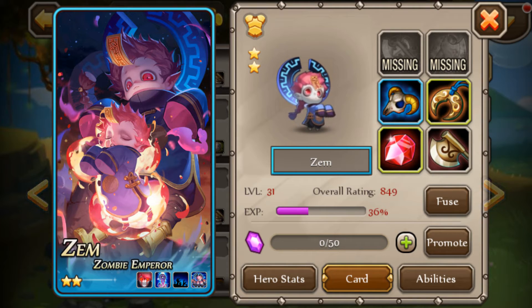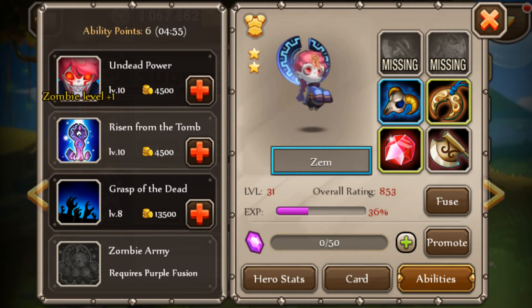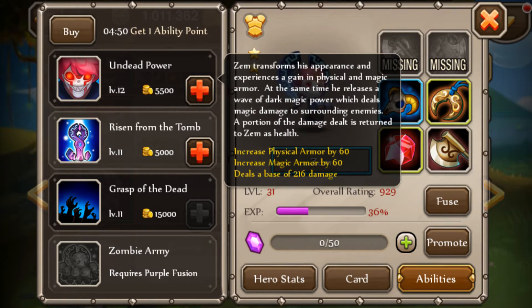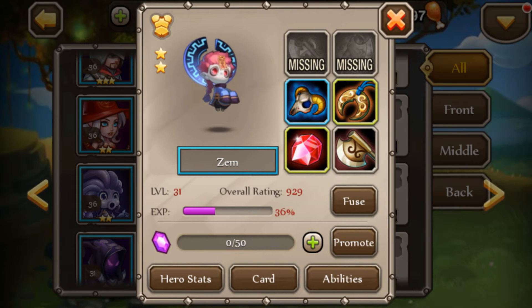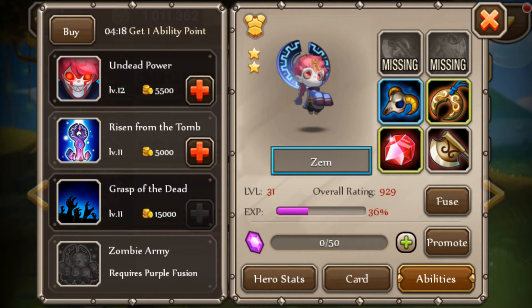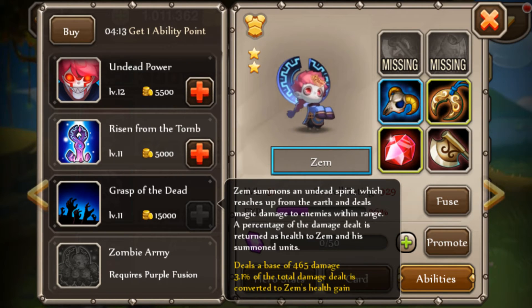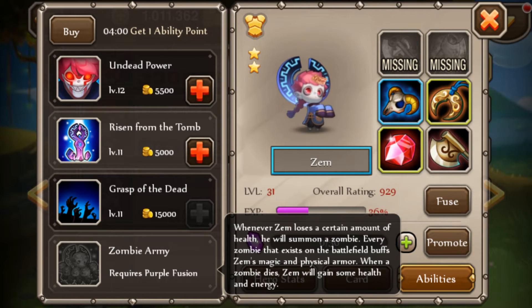Anyways, this is what he looks like and his abilities. We only have three abilities. Let me upgrade some of them because I actually like this character a lot. He's got physical armor and magic armor and deals a basic damage of 216. He transforms — I'm pretty sure this is when he turns into like a zombie. This ability right here summons that little baby he's holding. And this one — summon unit — summons an undead spear which reaches the earth and deals magic damage.